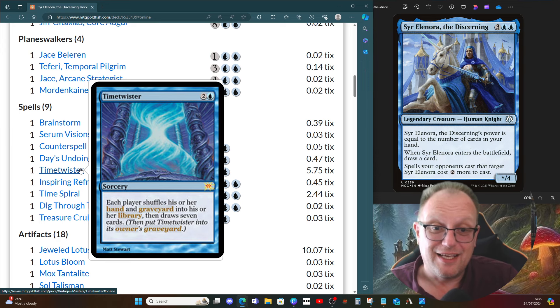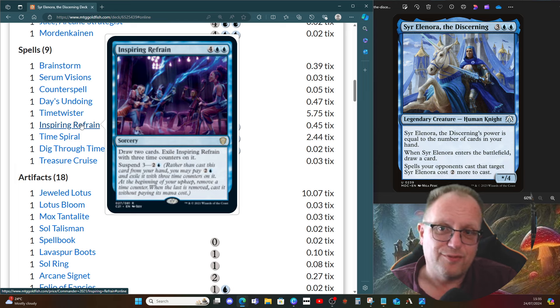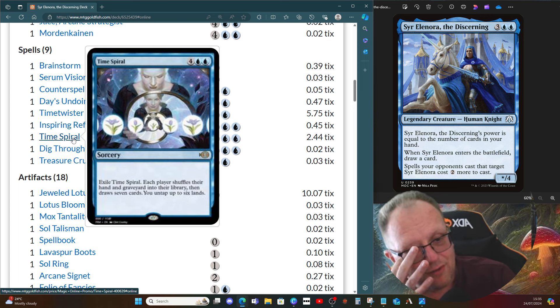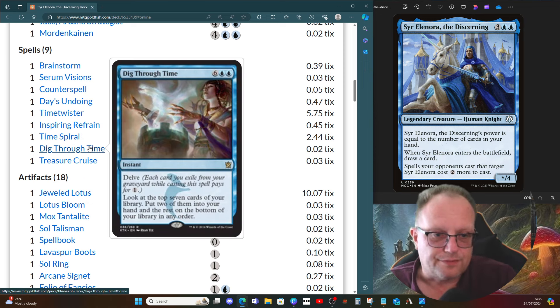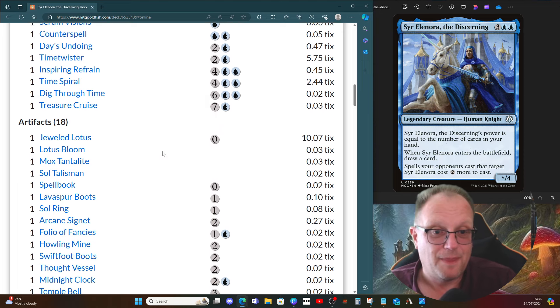Timetwister goes back into our graveyard so we can use it again and again. Inspiring Refrain — I've talked about it before, people still query it because of Suspend three, but I think it's worth it in a deck focused on getting cards into your hand; suspend it on turn three and it comes off around turn six. Time Spiral: exile it, shuffle land and graveyard into the library, draw seven, untap six lands. Dig Through Time: ideally pay the full eight mana but we can delve lands if needed. Same with Treasure Cruise — discard seven and pay one for what is basically an Ancestral Recall.